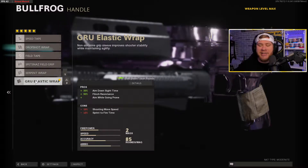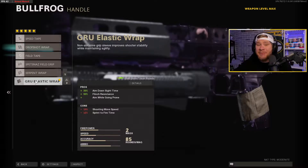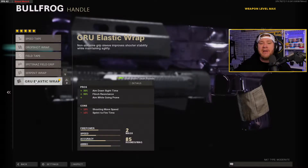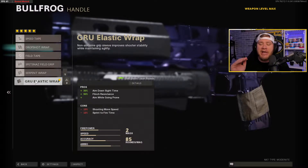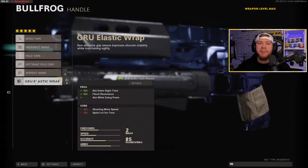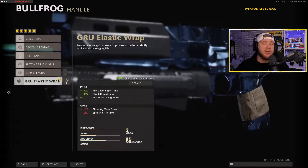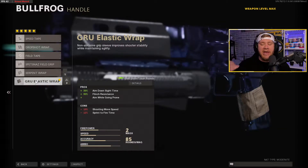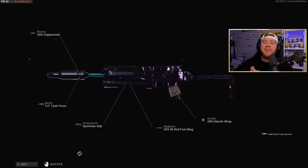Last but not least, we have the Grau Elastic Wrap — it's gonna increase our ADS speed by a whopping 30%, our flinch resistance by 90%, and it's also gonna allow us to drop shot while ADS-ing. Every time you get shot you tend to move up a little and it throws your shot off, so with a 90% increase in flinch resistance you're pretty much not budging at all. The ADS speed increase is huge for aggressive players that like to rush around — that's what I like to do, so ADS speed is everything. That's why this wrap is the best for the Bullfrog.